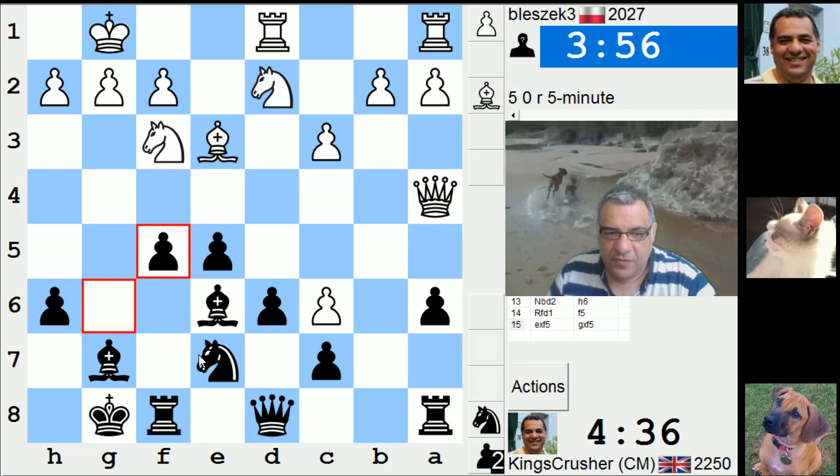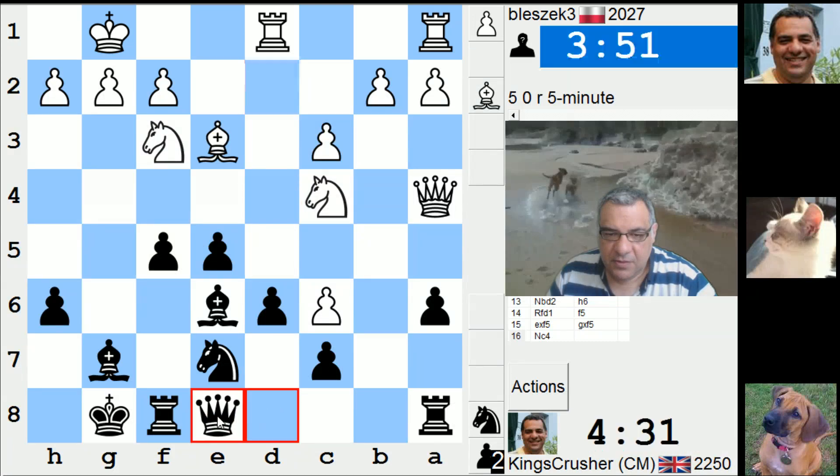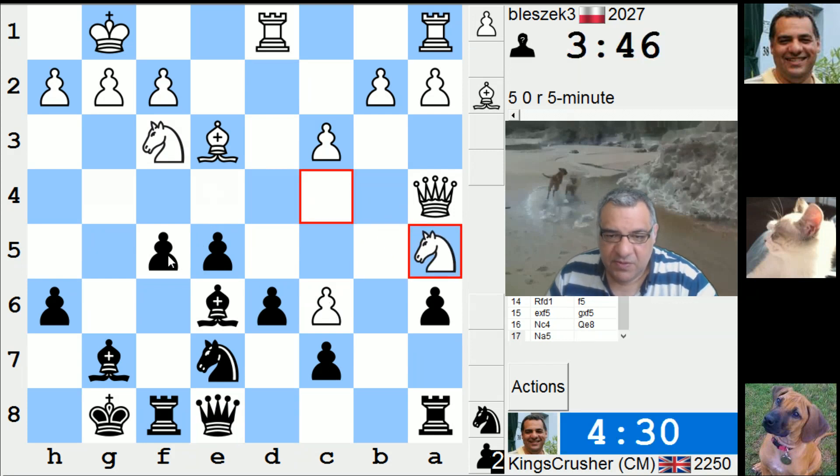Knight g6, f4, knight h4. Knight takes e5 is threatened. I hope he avoids that and gets him protecting his c6 if he wants to do that.